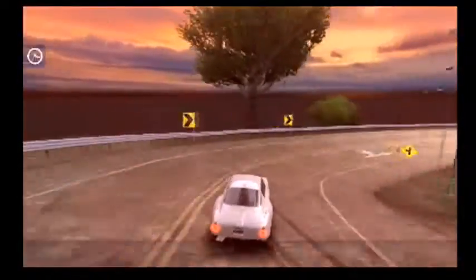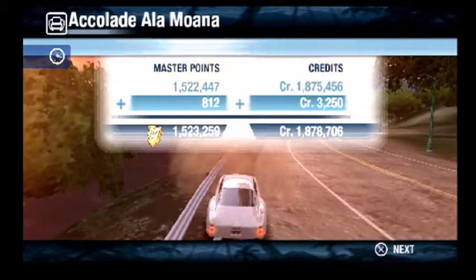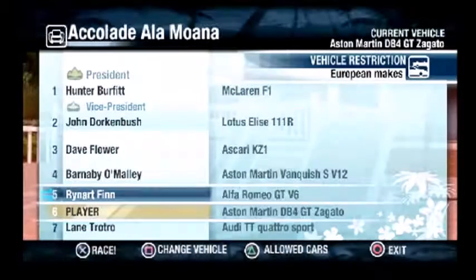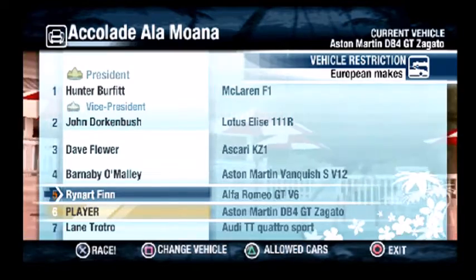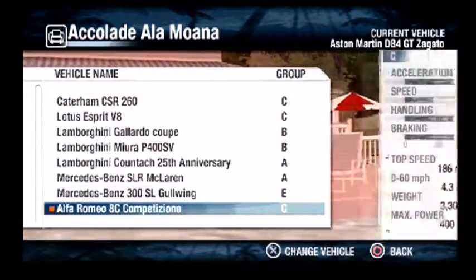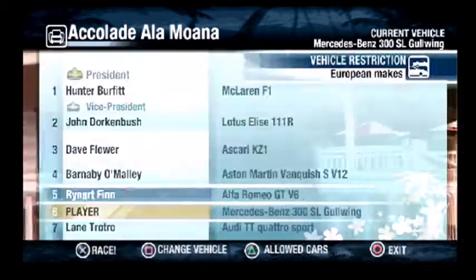Wow, the finish line is down there. What do you know? There we go. Our next race - why not Finn in an F1 GT V6. Since this is a Class C car, let's find one. Oh yeah, the 300 SL gold one. We're gonna use that one.